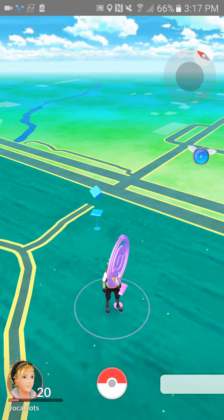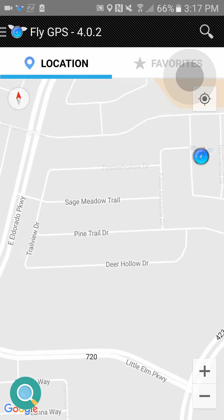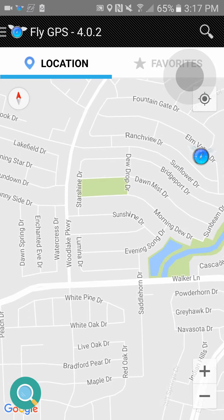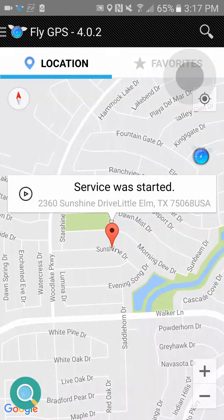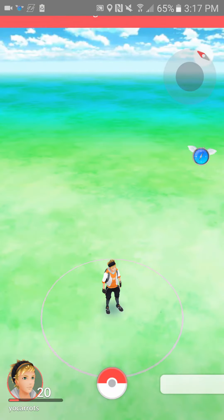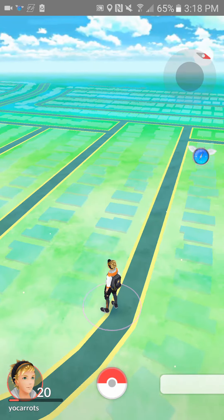If you teleport too many times, it won't work properly and won't set a good location. Let me show you this actually works by teleporting to a new location — I'm just going to go to Sunshine Drive. Do the GPS service run, third option, go to Pokemon Go, and as you can see it's teleported me to Sunshine Drive.